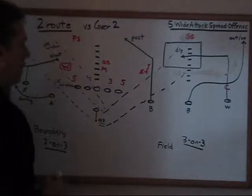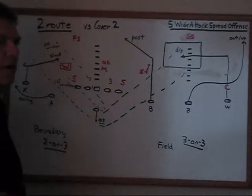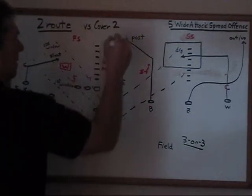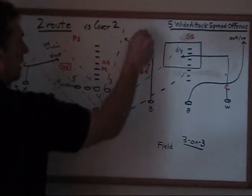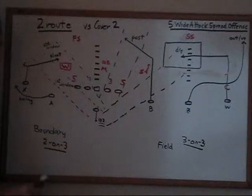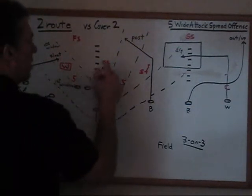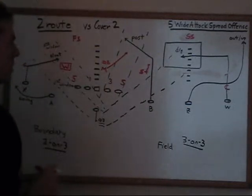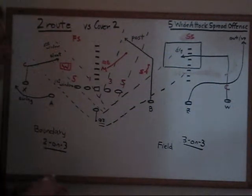The quarterback knows right away against Cover 2 that he has a post route. He can look right through that post route and see if the Sam linebacker is going to run with him. The other player who can come underneath is the Mike linebacker — sometimes they play Tampa 2 and run the Mike linebacker into the post — so the QB knows he can look right down that window to where the post is, and if it's open he can throw it.